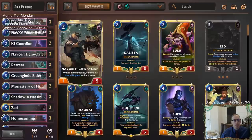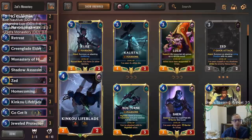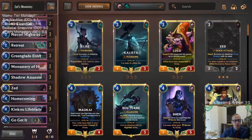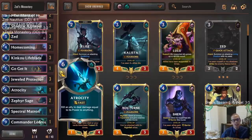Other buff targets besides Highwayman: Zed is a great target because he attacks with the Living Shadow and has Elusive. Shadow Assassin, Kinkoo Lifeblade — another great buff target. Navori Blade Scouts also have Elusives. And finally we have Ledros and Atrocity, because if we're buffing everything up, Atrocity is a nice finisher.